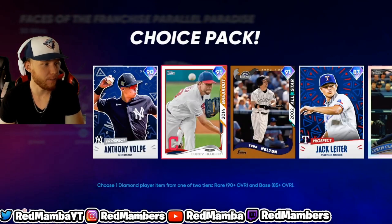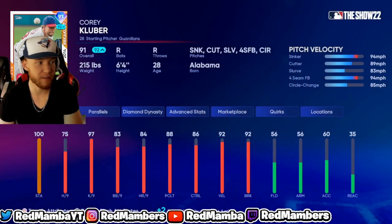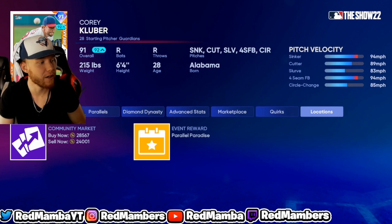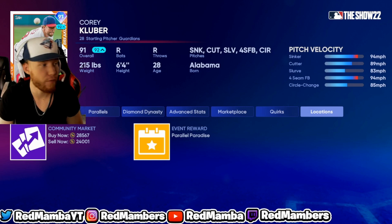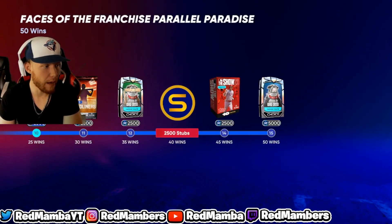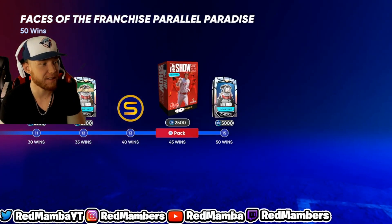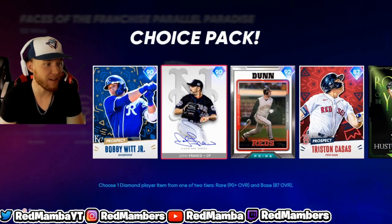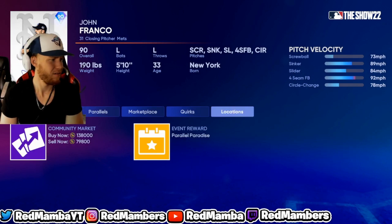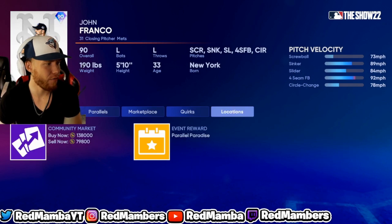Some of these packs are worth a lot. Corey Kluber — that's another card I got. I was gonna sell him but he's actually a pretty good pitcher. Could sell him for like 30-40k depending on the market, but I kept him. For 40 wins there's a 10-pack bundle — the big reward right here. We got John Franco...